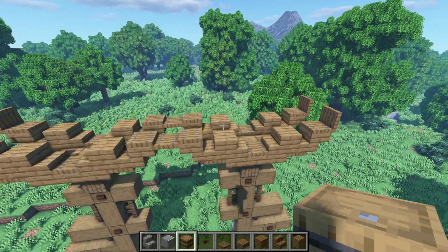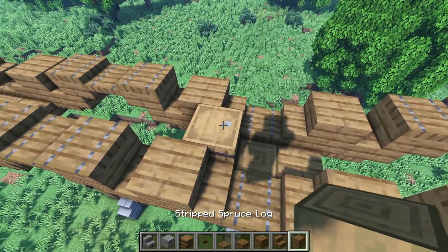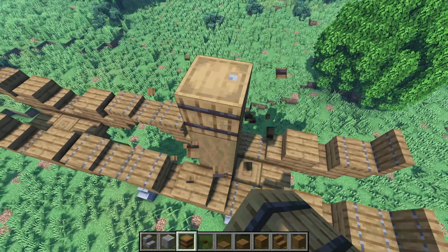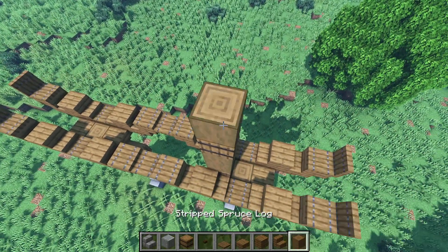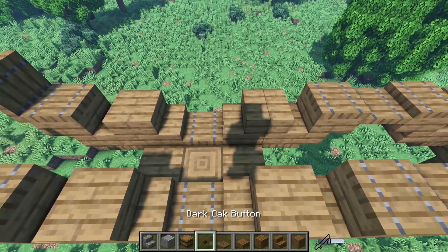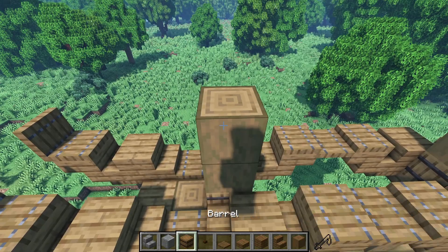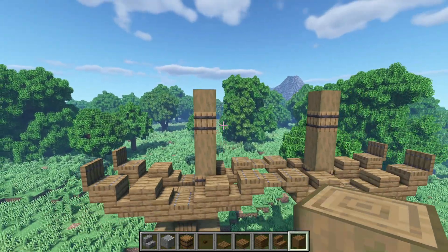Next, grab a barrel and place it right here, then place two logs on top of it, then another barrel on top, and then another log on top. Let's do the same thing on the other side: a barrel right there, two logs on top, another barrel on top, and then another log.